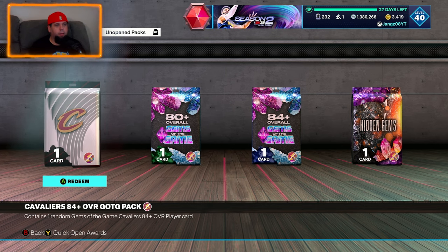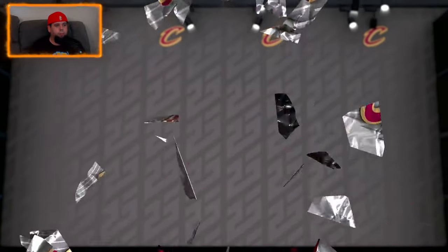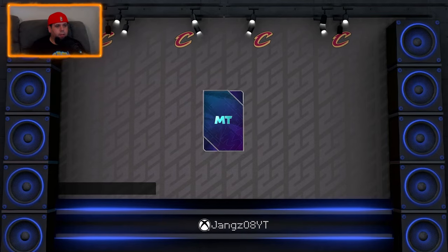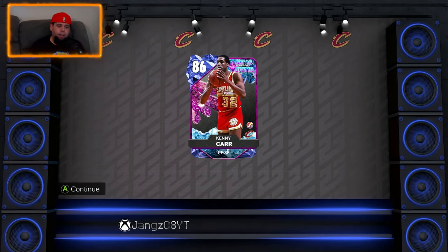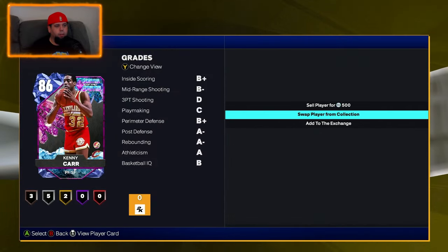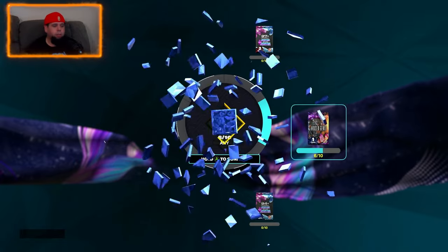From the Cavs we want Mark Price — no, we want Darius Garland, that's who we want. For the last pack of the video — Darius? No, we're getting Kenny Carr. I think I already have Kenny Carr — I do, so we'll add him to the exchange.